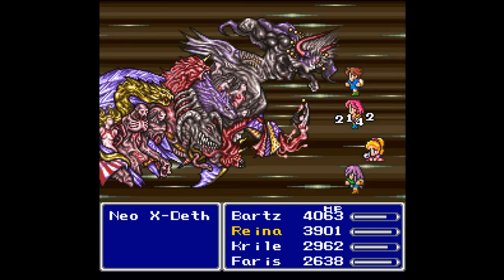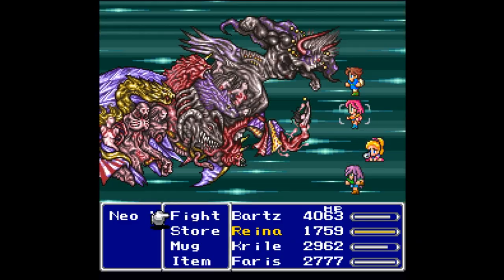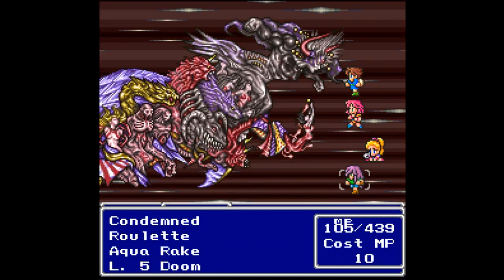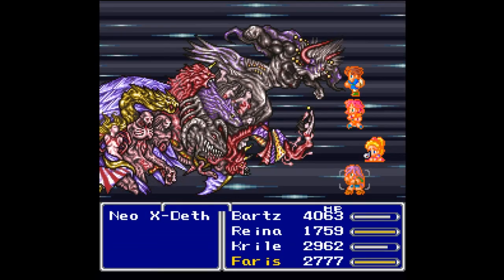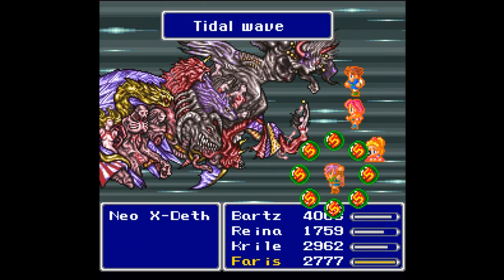I was hoping that would land on Krill — that was not good at all. I'm gonna try to leave her alive for now. Let's use the Magic Lamp again — it's still gonna be better than Aqua Rake. I believe the next one is Leviathan.